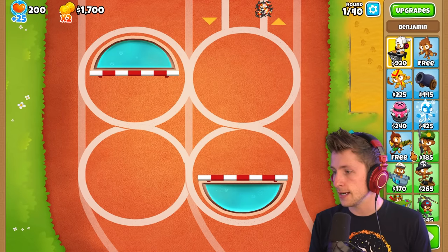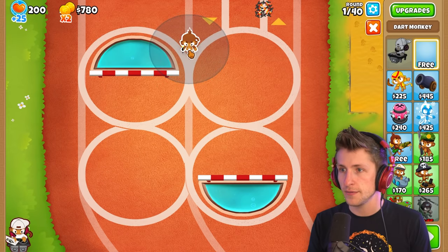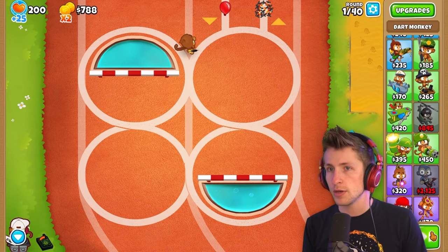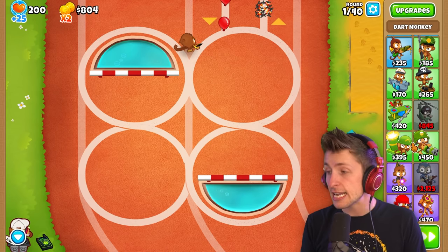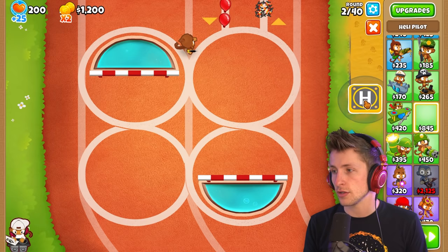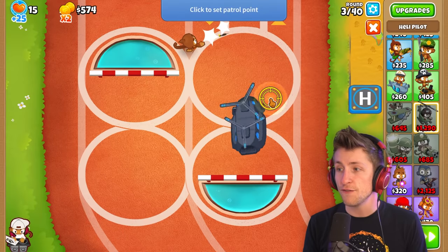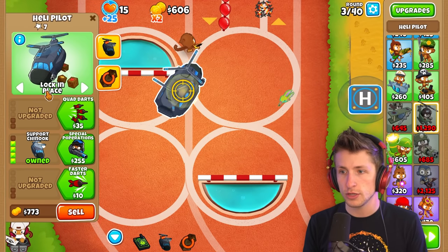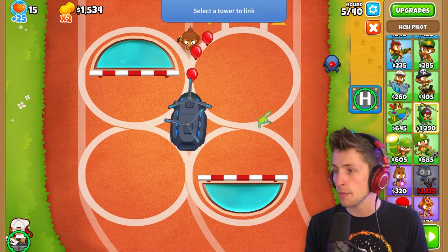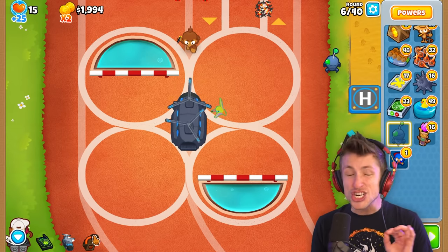Alright, let's put Benjamin down and then we'll have our free dart monkey. We'll put him right here and then save up money because we're going to want to get the helicopter ASAP. The helicopter is very important because we need that Support Chinook to generate extra lives. So we do bigger jets, IFR, Downdraft, and then Support Chinook — that leaves us with only 15 lives. I'm getting a tech bot and linking it so that as soon as I can get lives, I'm getting lives.